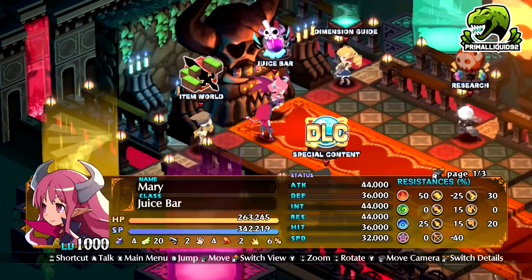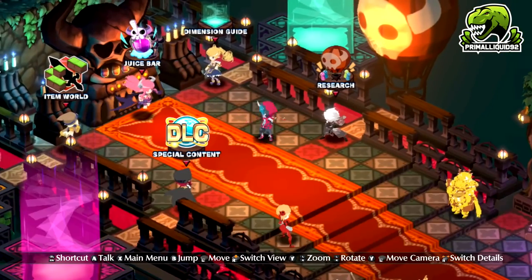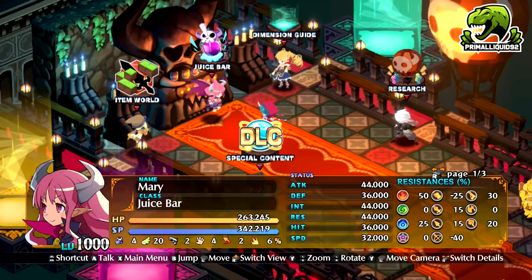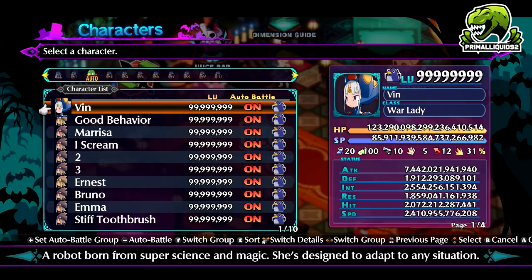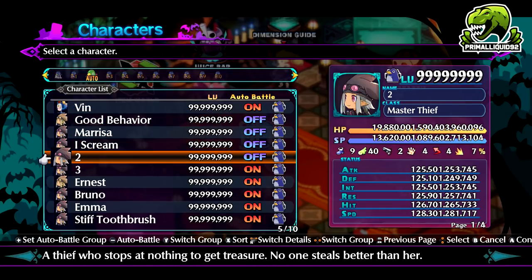Now let's go ahead and talk about the best method. The method I just talked about is an early post-game one giving you 100 to 150 million an hour. The method I'm about to show you gives you over 500 million points an hour, and it's definitely one of the best ways to do this.